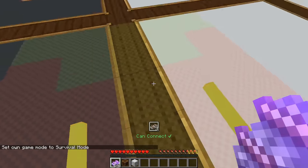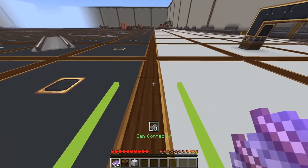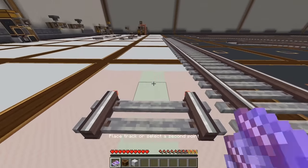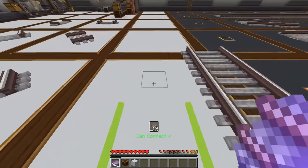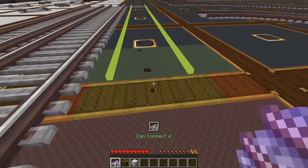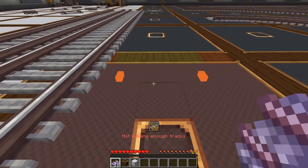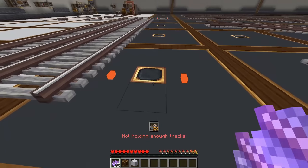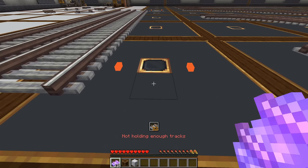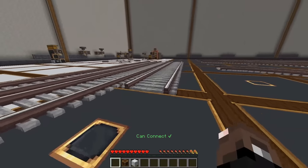When placing tracks in survival mode, you'll get a marker showing how many tracks you're placing. As you extend outward, that number counts up, and it will automatically place them and take them from your inventory. If you go over your limit, it'll say 'not enough tracks' and the hologram is cut short. It also tells you exactly how many you need, so if you have 18 but need 22, you know to go craft four more.